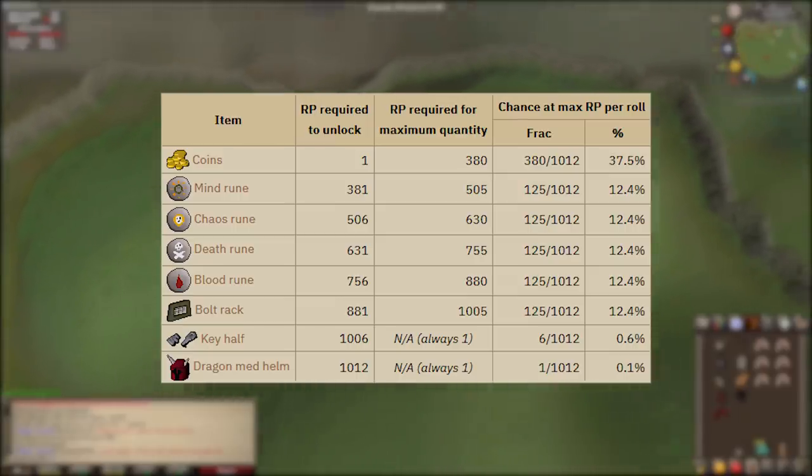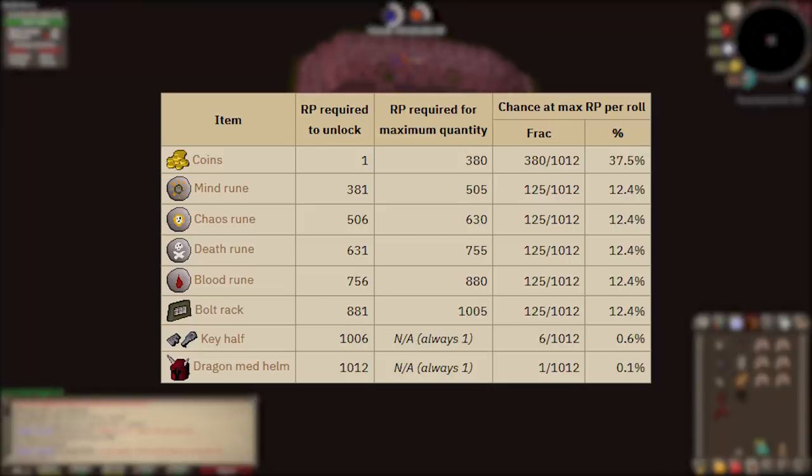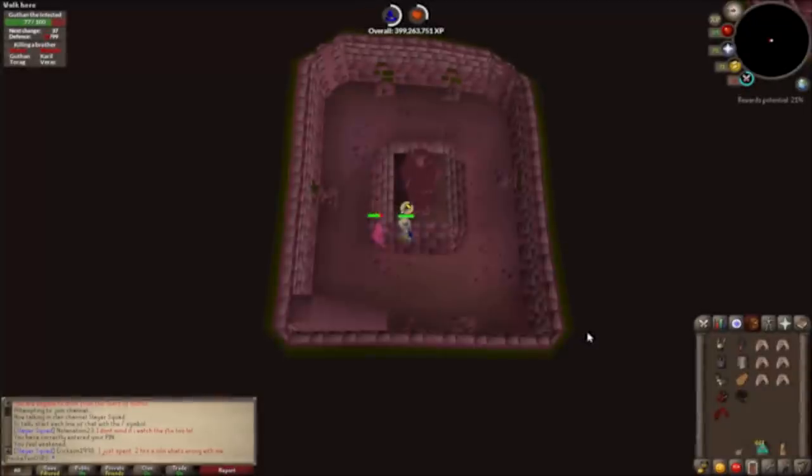If you have the Morytania hard diaries complete, you will receive 50 extra runes from the barrows chest. It is highly recommended that if you're going to camp barrows for a long time, you complete those Morytania hard diaries first.